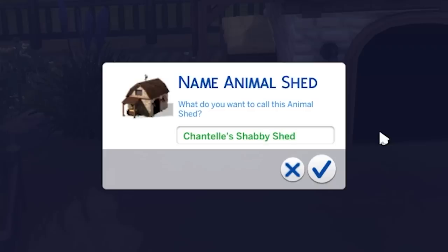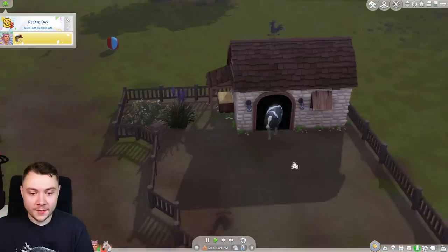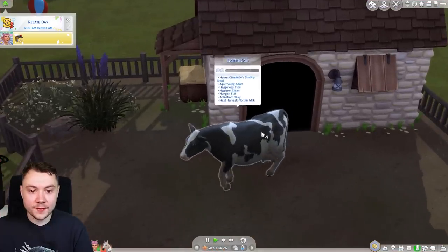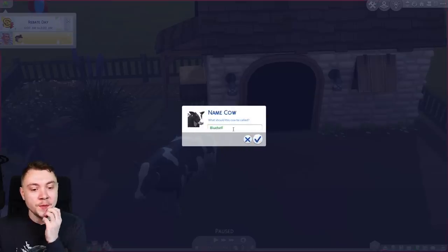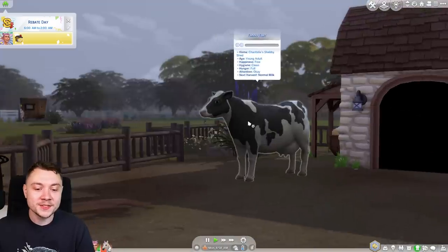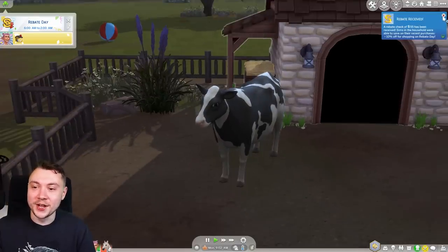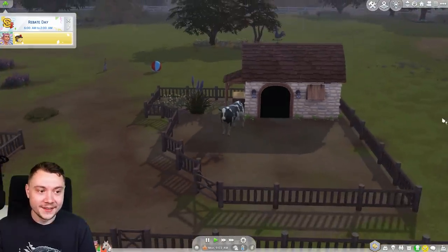We can name the shed Chantal's Shabby Shed. We will get a spotted cow - oh my god, hello spotted cow! What is your name? Your name is Fanny Fart - Fanny Fart the cow, you are so beautiful! Although now the game's lagging - I think we've got too many animals on the lot and the game can't handle it.